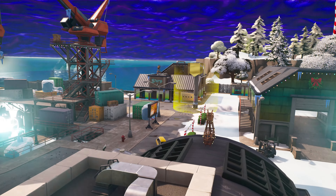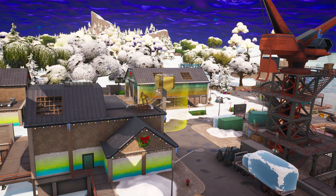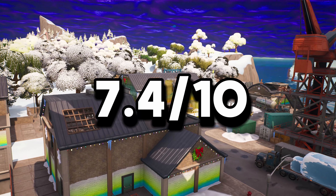After that we have Shield Shoal — a simple Slurpy Swamp-style POI on the bottom corner of the island. Honestly very original and simple. I would give it a 7.4 out of 10.